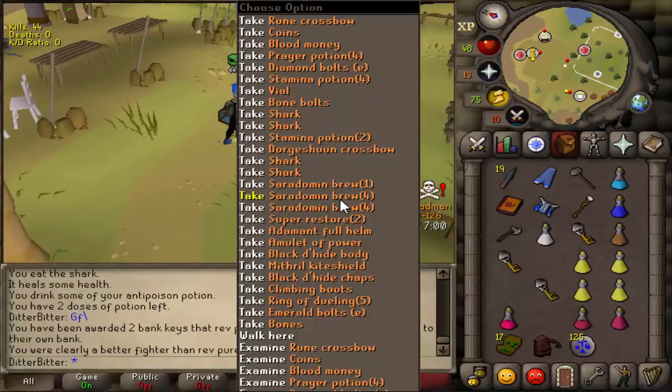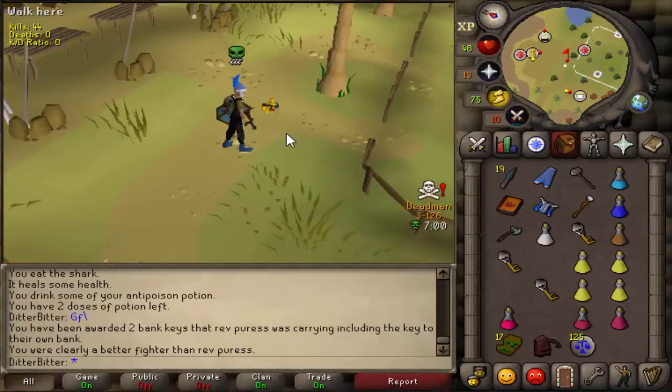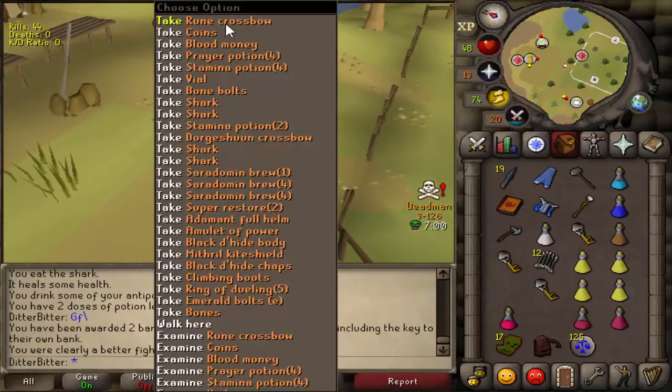We got three keys now. He had a rune crossbow, he was a ragger but he had diamond bolts as well.